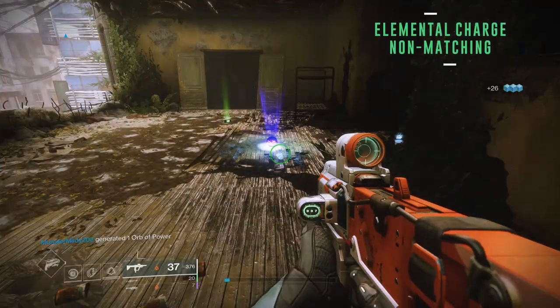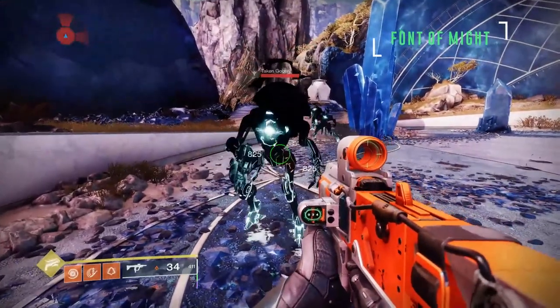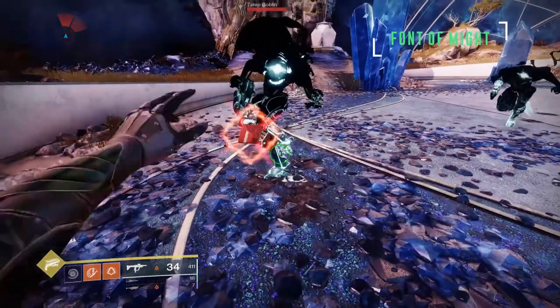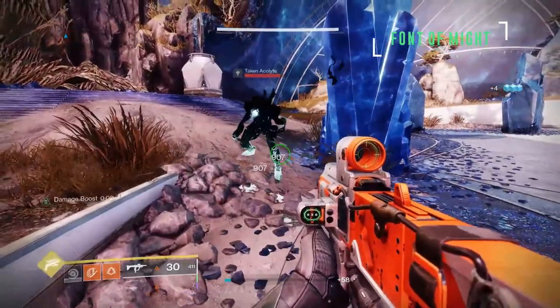Here are some clips of these mods in action. In this clip we have Font of Might. Initial gun damage without a well is 825. When I pick up the elemental well it increases the damage of the gun to 907 — this being a 10% weapon damage increase for 5 seconds.